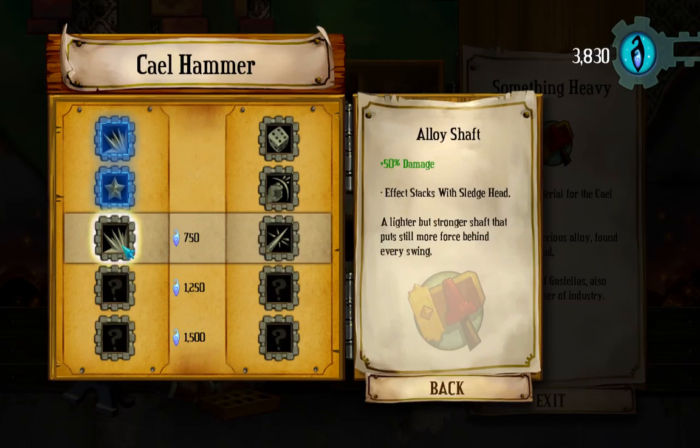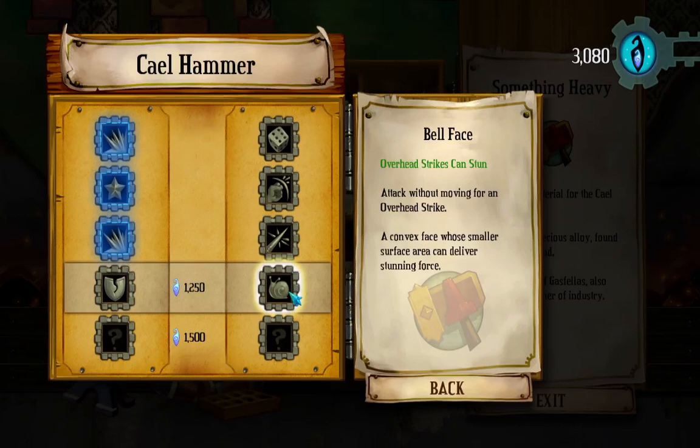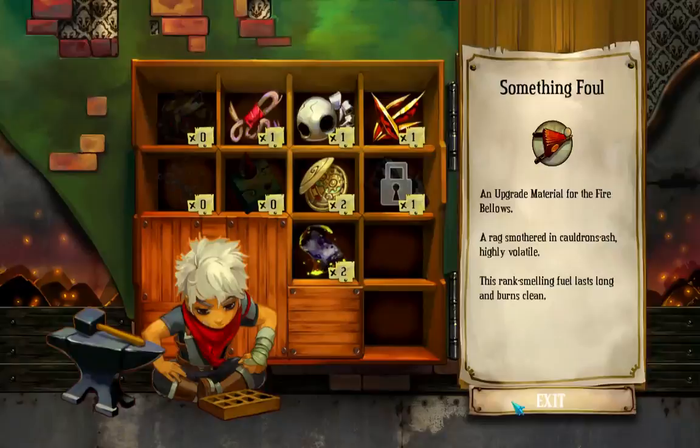50% more damage, or critical hit damage. I think I'll take the damage. The war hammer's only as strong as a spine — that's a strong spine. Tactic: ignore armor — that's really good. Overhead strikes can stun. You put some finishing touches on the business end of that thing. I don't want to forget — go back. Switch out the war hammer as well.